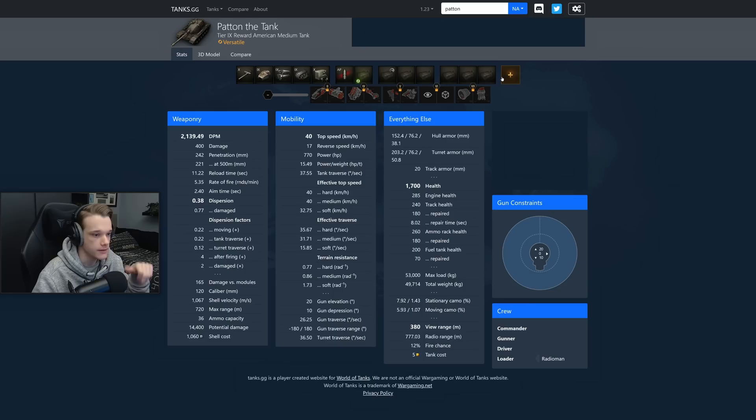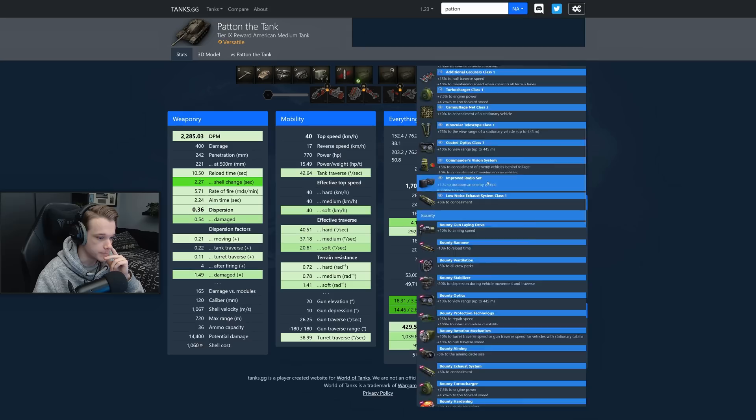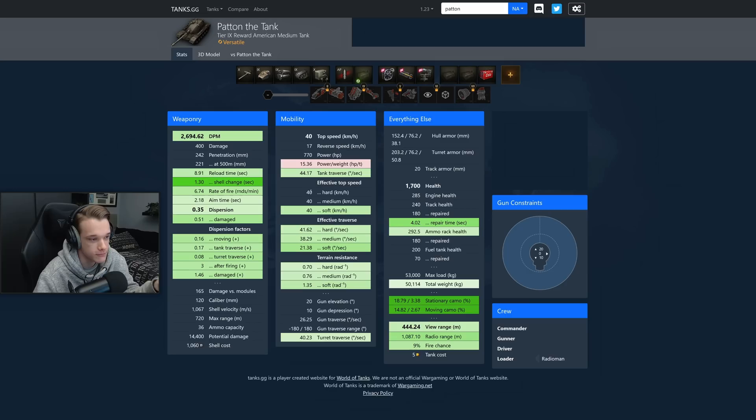Dispersion is fine. View range is 380, which is okay — once you put all the equipment on it and get food on it, you'll be okay view range. That's not great, honestly, but it's better than like 400 meters view range. DPM is abysmal, so we'll probably put a rammer on it. So far we have rammer and stab, and it probably looks like I'm just going to put vents on it and call it a day. It goes at 40, which is not fast, so I'd rather have a turbo, but everything else about the tank is so bad that I might as well just put vents on it.